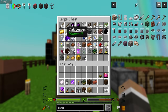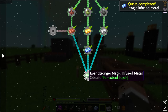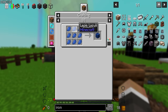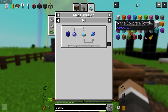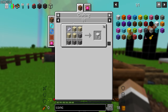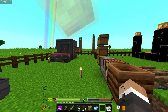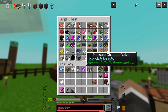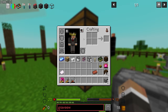Next is terrasteel — an even stronger magic-infused metal ingot. It requires a terrestrial agglomeration plate, which needs lapis. We can get lapis by dropping cosmic dust into a mana pool with blue concrete underneath. Concrete powder is made with gravel, sand, and dye; we just need one piece of blue concrete. We do have some gravel from earlier mining, so this should be doable.